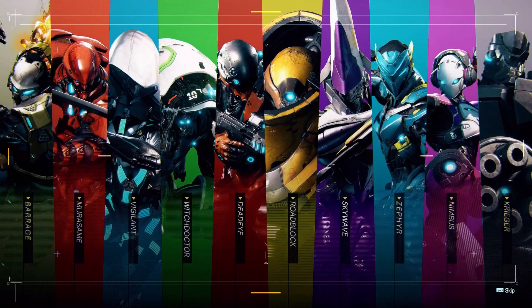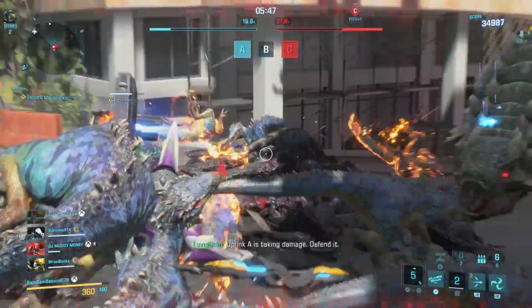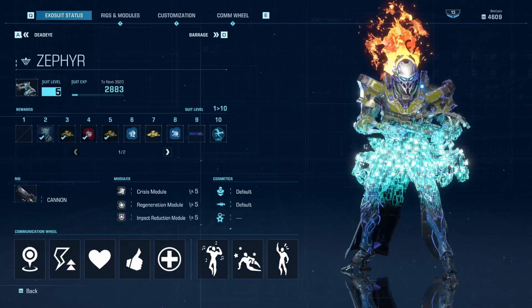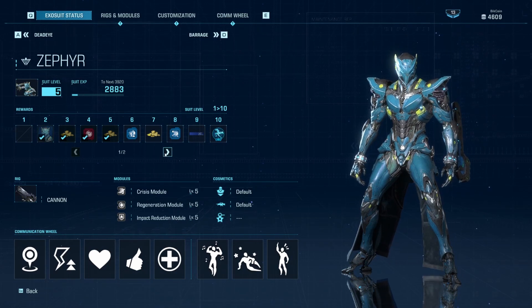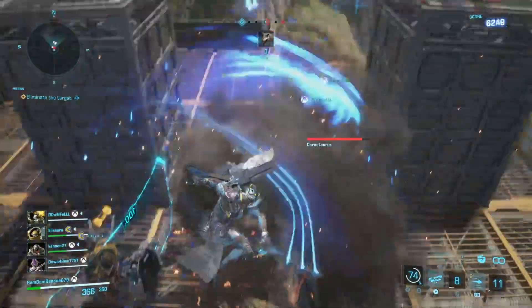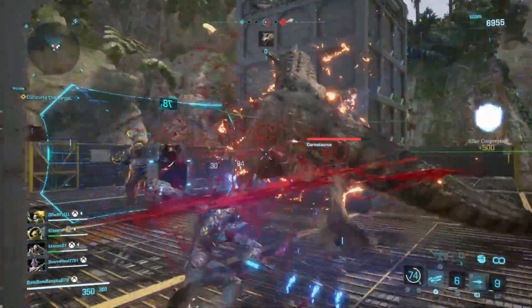Currently, there are 10 playable characters divided into three different role types, and they all have different weapons and abilities. The character categories are assault, tank, and support. Each of these characters can be leveled up to level 20, which allows you to receive rewards as you do so. My personal favorite is Zephyr, who is a melee-focused character with a lot of mobility and speed.